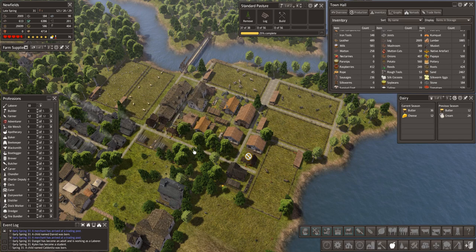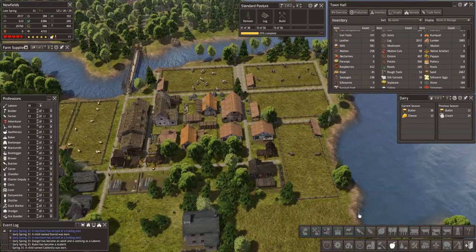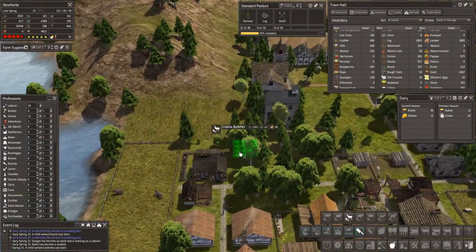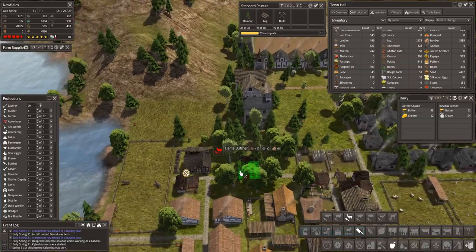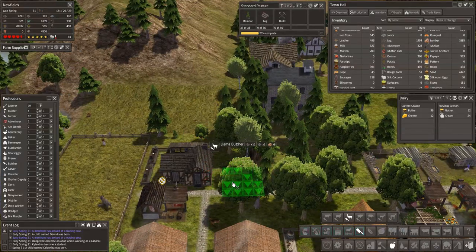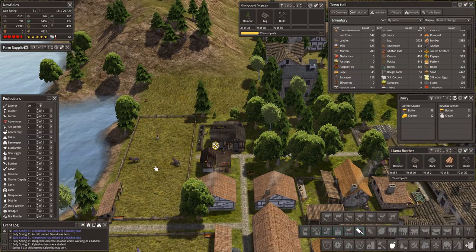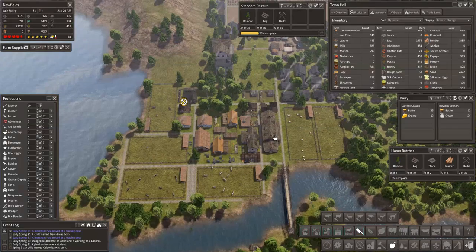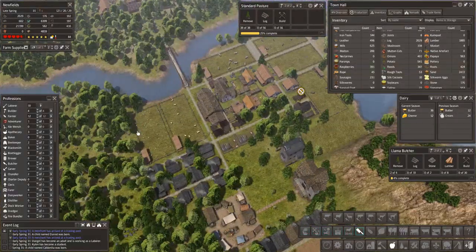Next to that was the bison butcher — we could squeeze in a butcher for llamas here. Let's do that, right there. Which way round do these go? They look good from any direction. We'll have that as well. This guy isn't actually doing anything yet — we don't have enough bison, but that's fine. They've all taken their food over here — that is nearly full up. We need more storage; we've got a storage barn that is 100% full.